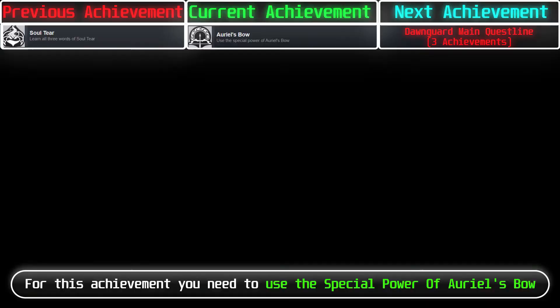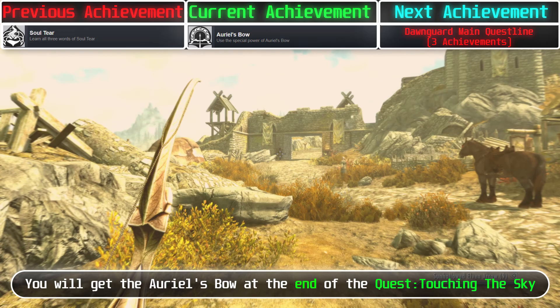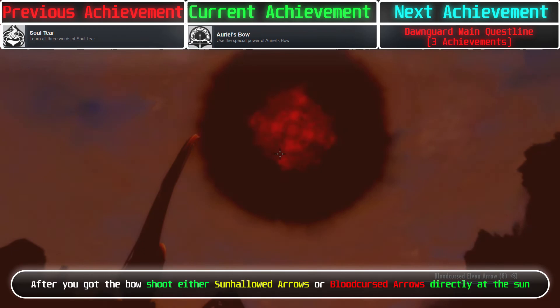For this achievement, you need to use the special power of Auriel's Bow. To get the bow, progress the Dawnguard main quest line — you will get Auriel's Bow at the end of the quest Touching the Sky. After you got the bow, shoot either Sunhallowed arrows or Bloodcursed arrows directly at the sun and you will get the achievement.